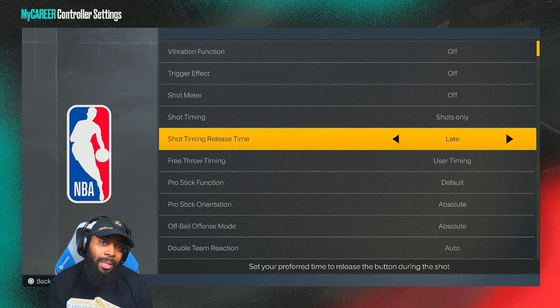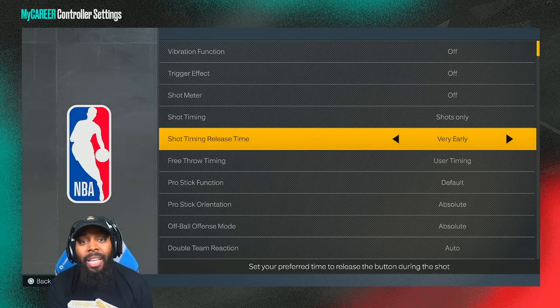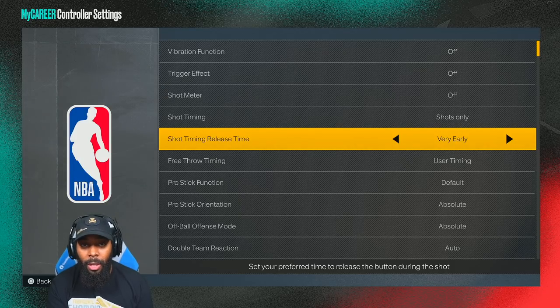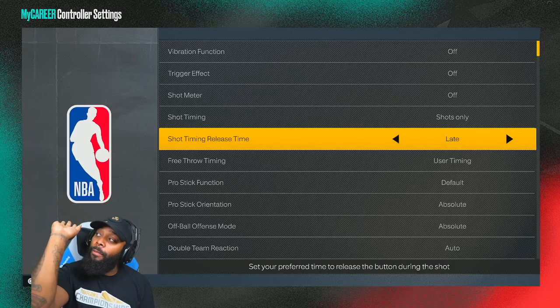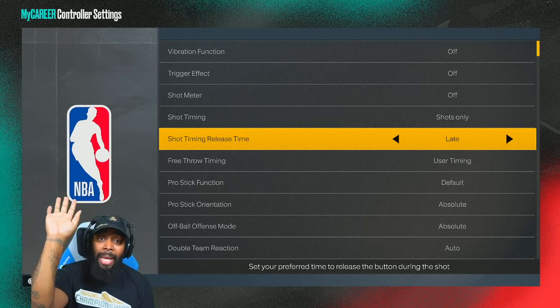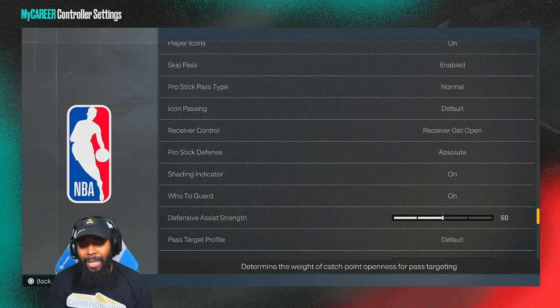For shot timing and release time — please do not listen to anybody who wants you to shoot on early or very early. Those people are shooting off-feel; they're not looking at their player when shooting because they can't see a cue — they just know to hold it a certain amount of time and release. For all my cue shooters, shoot on late. That means by the time it's time for the ball to start moving forward, that's when you know it's time to release the shot.